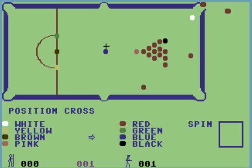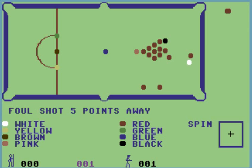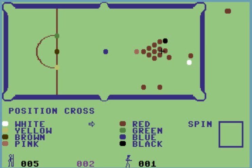Right, position cross. What I want to try and do is cut it into the centre pocket, so that looks just about right. I'll just give it plenty of early. Was that my eyes or did that absolutely miss? Let's take a wee look at that in slow motion. How was that my eyes? Foul points. It looks like my opponent gets foul points, but he doesn't actually get to play, which is a bit odd.